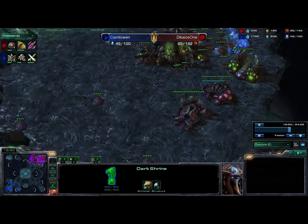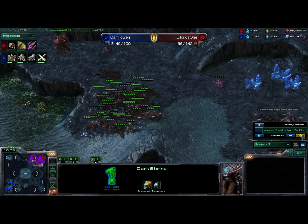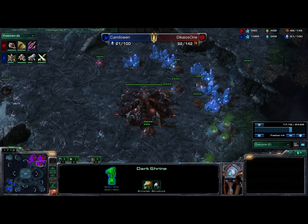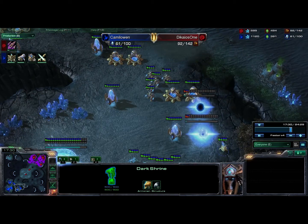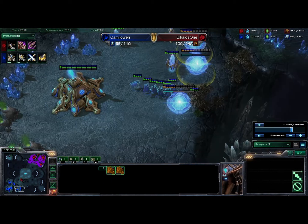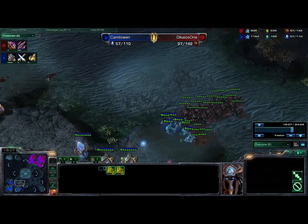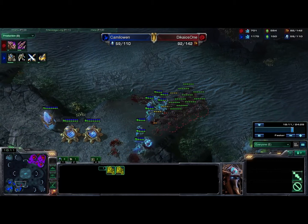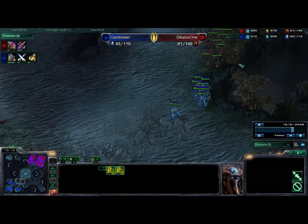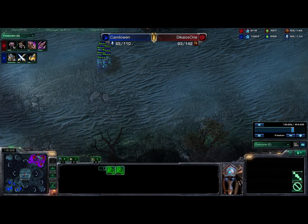Basically at this point nothing really that major is happening, just getting upgrades, so I'm going to speed this up a little bit because it is a lengthy game. A little bit of transfer going down to my third base. My opponent is being very smart, throwing down some cannons, couple more gateways, still sitting on a lot of minerals. He has quite a few DTs. I do go for a bit of an attack to see what's going on, but I realize a little too late that he does have DTs — he manages to kill off a fair bit of units, and I pull out of there because that is not a safe place to be.